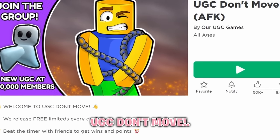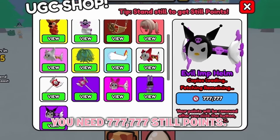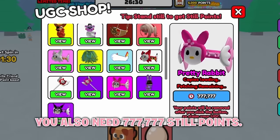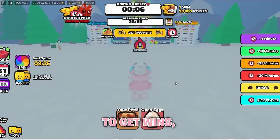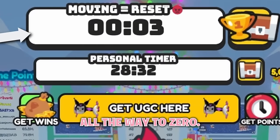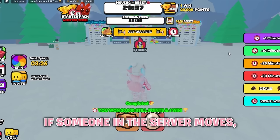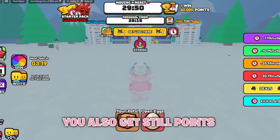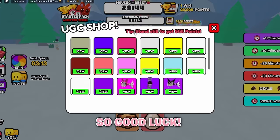Join this game, UGC Don't Move. To get the first item, Evil Impalm, you need 777,777 still points. To get this pretty rabbit head accessory, you also need 777,777 still points. And to get this rival's hammer, you need 100 wins. To get wins, this timer just needs to go down all the way to 0. If someone in the server moves, the timer resets and no one gets a win. To get still points, you just have to stand still. You also get still points every time you get a win, and every time one of these timers reaches 0. So good luck.